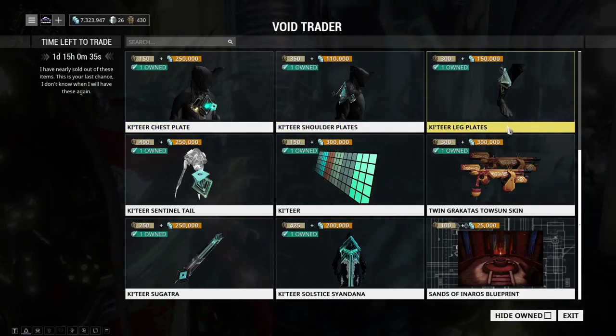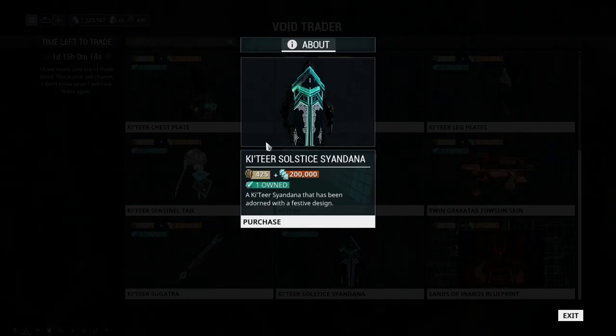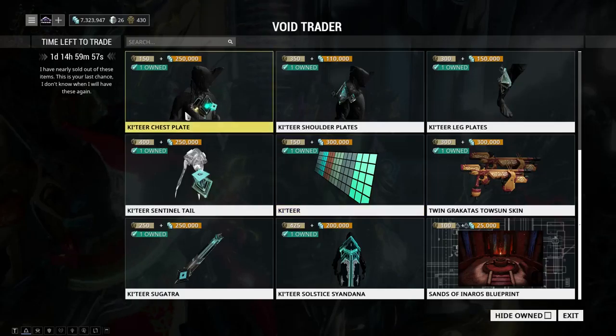We have the Couture Solstice Syandana making yet another return. Hopefully one more time by the end of this month — if I'm not mistaken, that would be the 28th. If you won't be able to play this weekend, I believe it will show up again on the 28th, so keep that in mind. This is one of my favorite syandanas that Couture brings, so definitely keep an eye out.